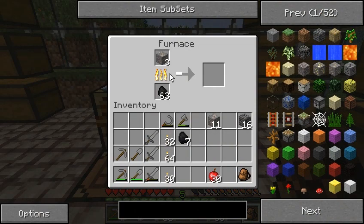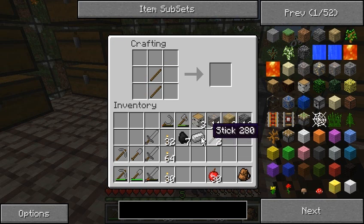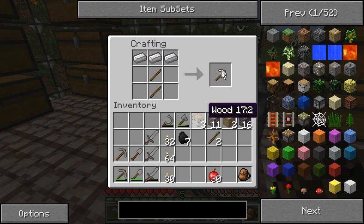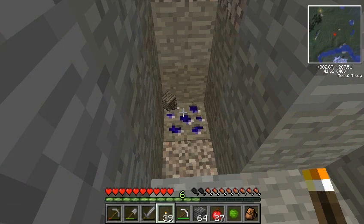Smelting, smelting, smelting, smelting — and we have an iron ingot! And we have an iron pickaxe! Yes we do.